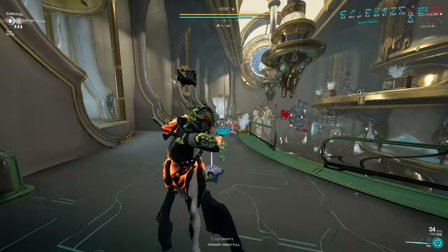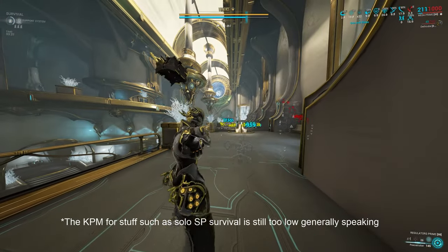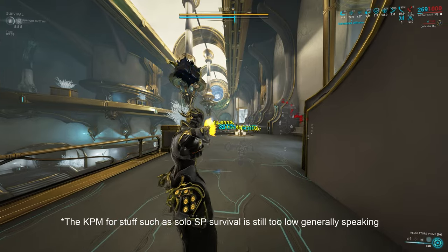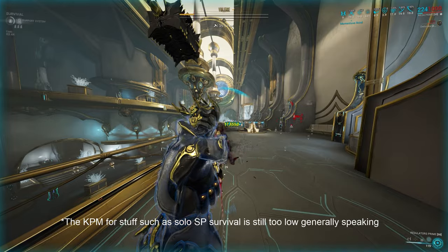Level 3 mesa can already basically do any content in the game relatively effectively — Steel Path, Archon Hunt, Eidolon, Sanctum — all of that should be doable. And you can see here that the level 3 mesa can already beam the acolyte pretty well.